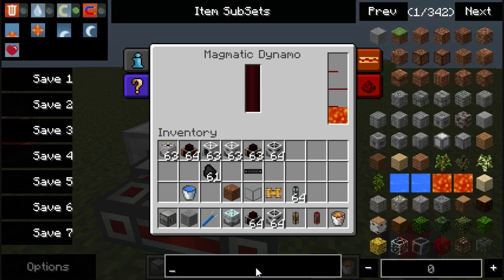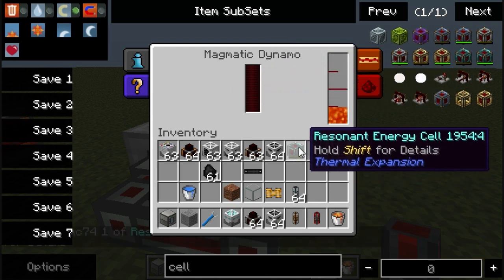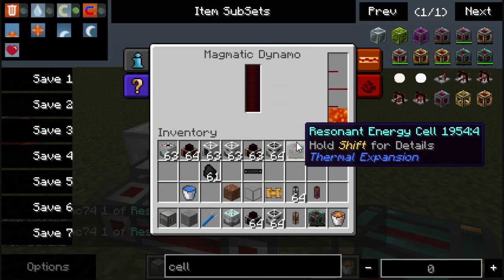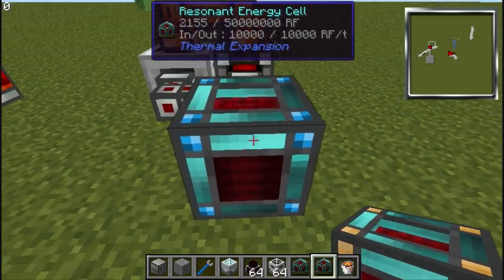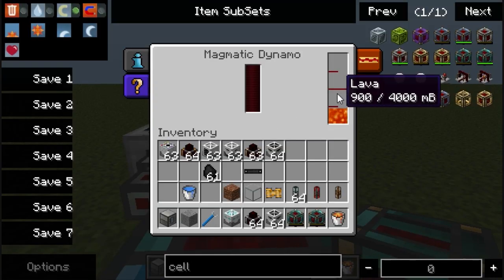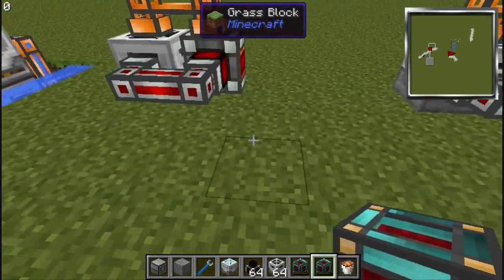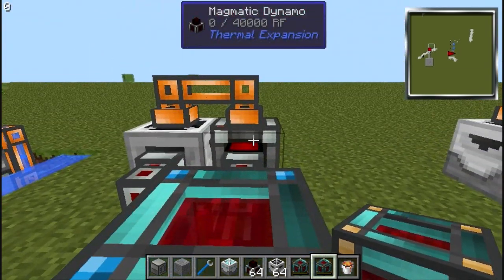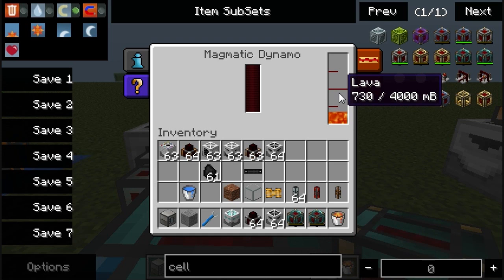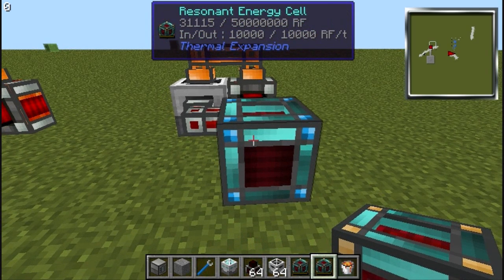Let's go ahead and find a power cell. Let's go with resonant. Let's just plop that down right there. It is charging it. Let's go ahead and do it. Reasonably quick. Let's see where this one is at — this one has gone down quite a ways.